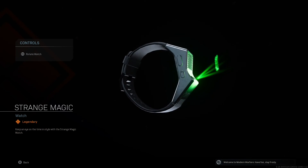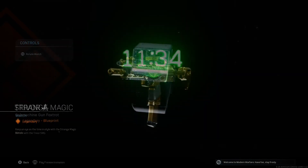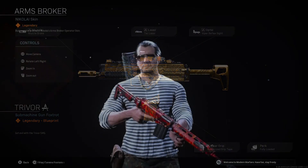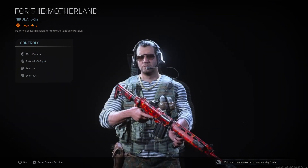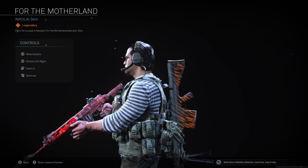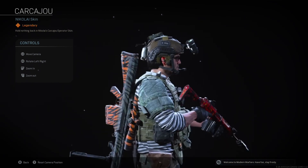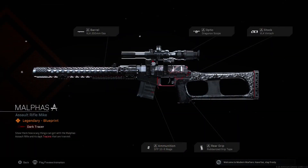Strange Magic. Keep an eye on the time and style with this Strange Magic Watch. Trivour. Get evil with the Trivour SMG. Arms Broker. Bust out the arsenal in Nikolai's Arms Broker Operator Skin. Fight for a cause in Nikolai's For the Motherland Operator Skin. Hold nothing back in Nikolai's Carcadu Operator Skin. Malfas. Show them how scary things can get with the Malfas Assault Rifle and its dark traces of true evil.